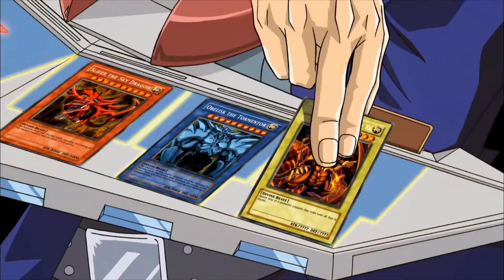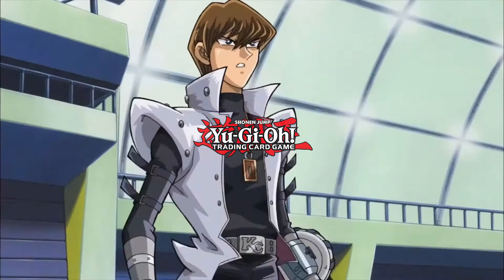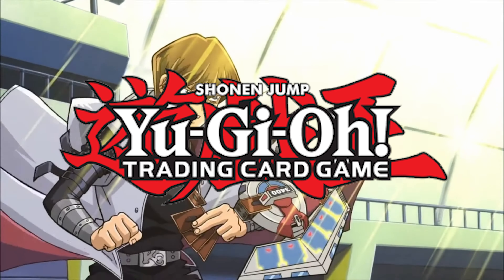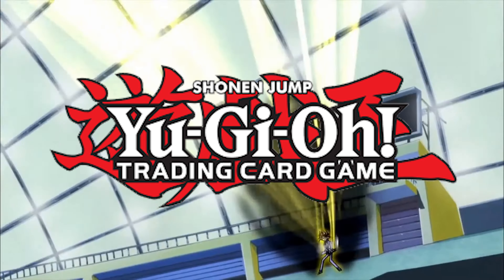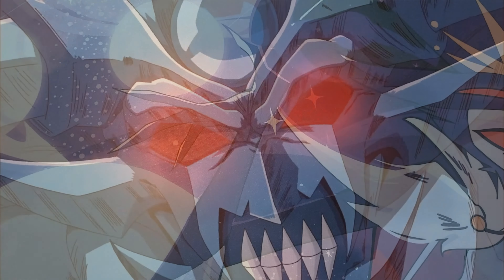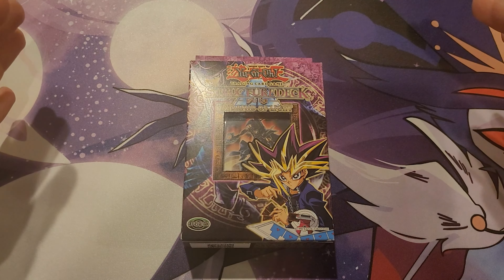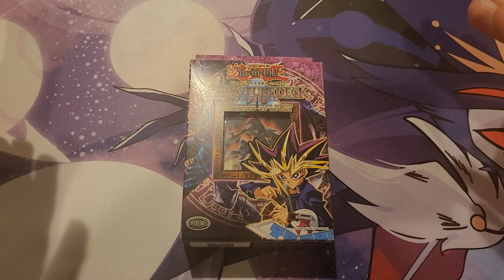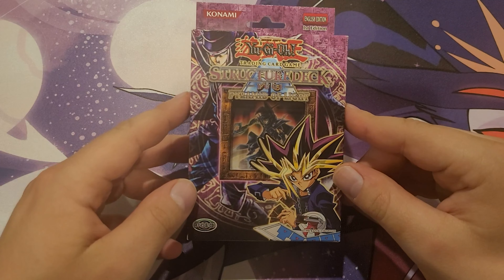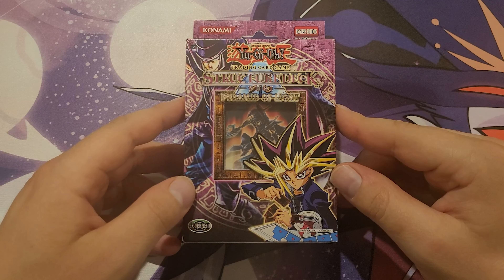Obelisk is the Tormentor and the Winged Dragon of Ra! Hello and welcome to another episode of Yu-Gi-Oh Opening Cards. Today I got another Venom 92 creation — the Structure Deck: Yu-Gi Pyramid of Light.